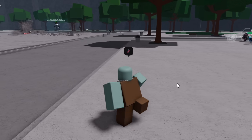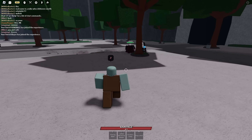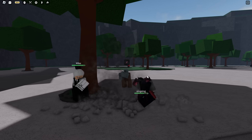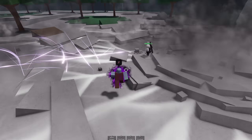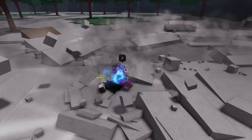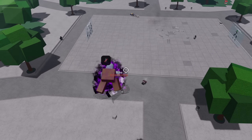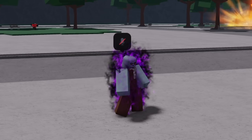Now that we have rampage mode, we can find Mike - there he is, he's 1v1ing some poor goober. I'm going to use my ultimate right here - what's up Mikey! In this combo, Mike stands no chance. Mike is dead, just like that. Now I have to get sturdy on his body.